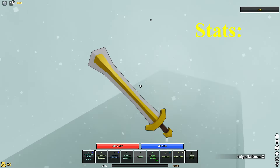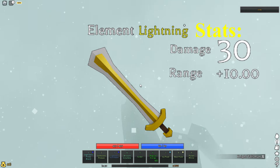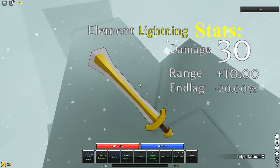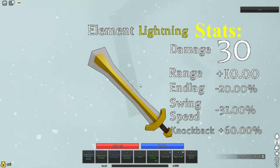So let's get into the stats. The Gilded Greatsword is a lightning type weapon that has a base damage of 30, a base range of 10, 20% less end lag, and a very awkward stat of 31% less swing speed. And lastly, 60% extra knockback.